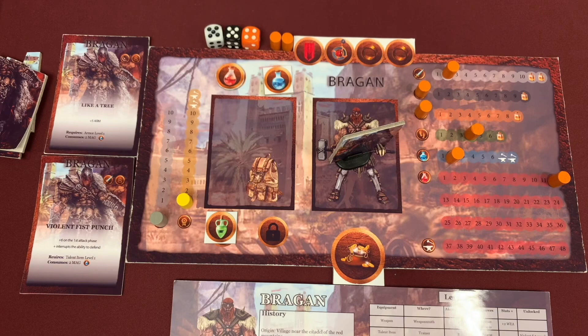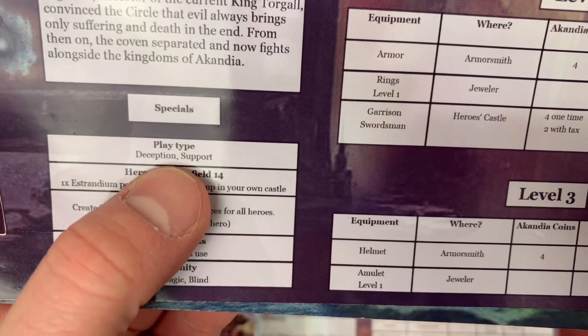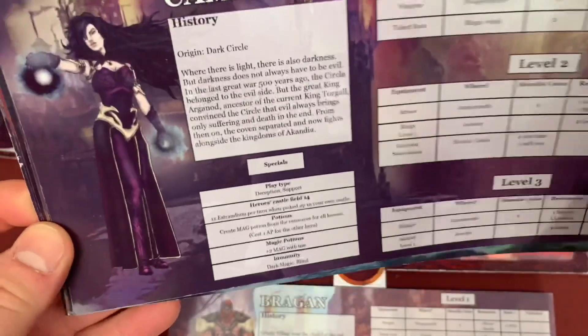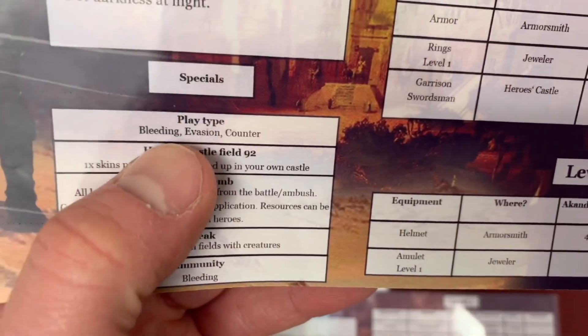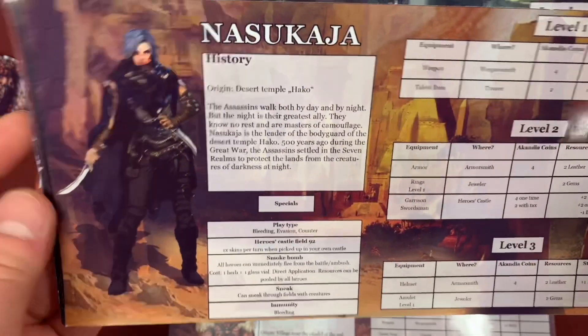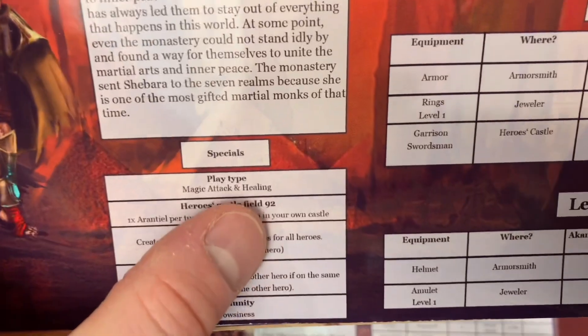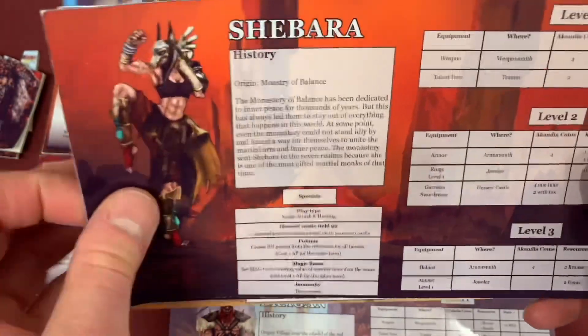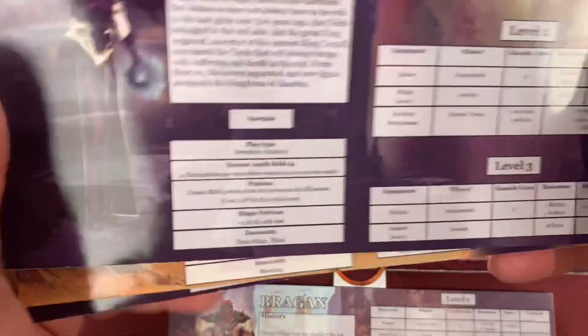Let's take a look at our heroes. The first one is Bragan. There's a ton of heroes in this game — we also have Kathmara, whose specialty is deep deception and support; the Herald, who's mainly a tank role; a bleeding evasion encounters character; Red Hand, more of a ranger; a magic attack and healing character; and Grimbad, an archer, shooter, and explorer. We're going to be playing with two characters because when you play solo you have to play a minimum of two.